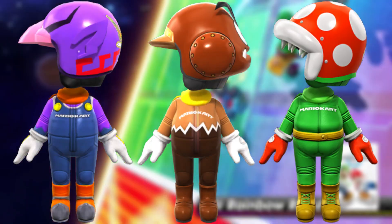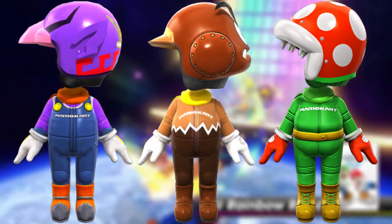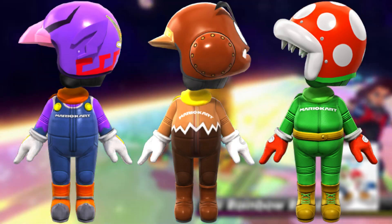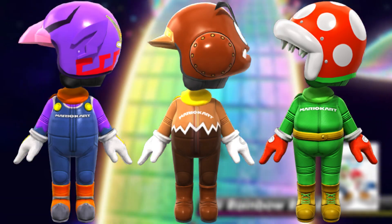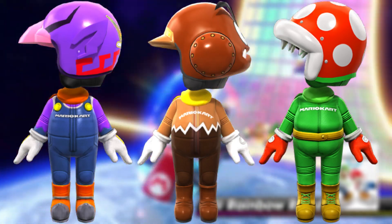As to why Waluigi, Goomba, and Piranha Plant aren't here — it's because Daisy is the only one unlockable via an amiibo. Since Waluigi, Goomba, and Piranha Plant are not shown here, it's safe to assume they won't appear as Mii costumes, as sad as that is to say.